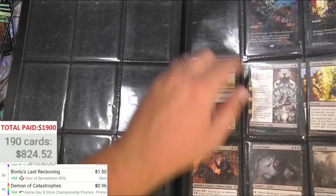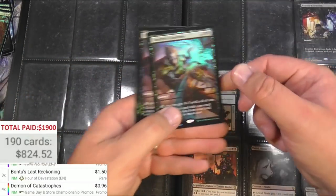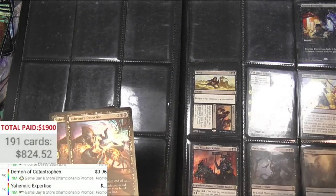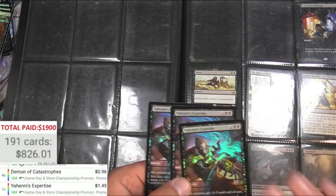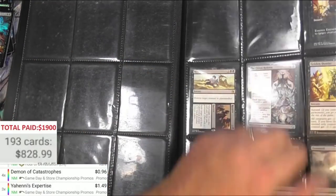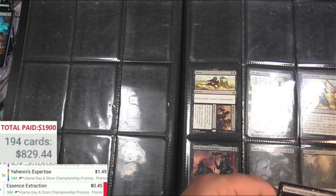And we got Yahenni's Expertise — very cool, another Game Day promo at $1.49, three of these. Essence Extraction, just one, 45 cents.